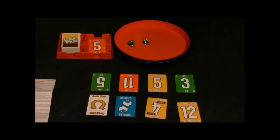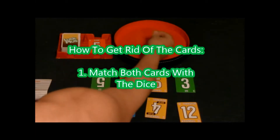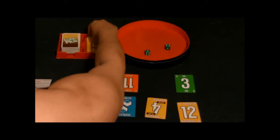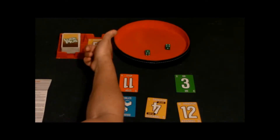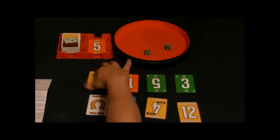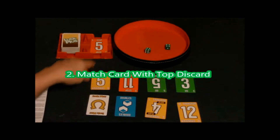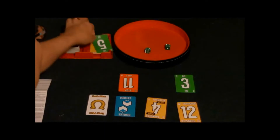The first way you can get rid of cards is to match the combination of your cards with the dice. So if you roll a five, you can play your fives out like so and then roll again. As long as you keep playing cards onto the stack, you can keep rolling. Another way to get rid of cards is to match them with the card that's up on the pile — so if there's a five on top, you can play your fives onto that.